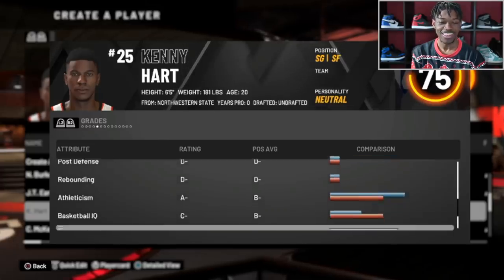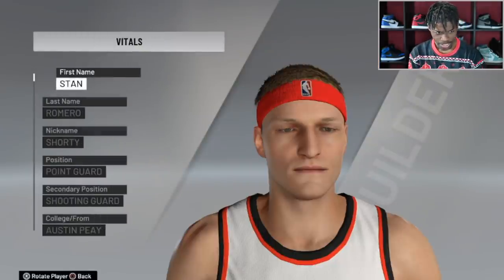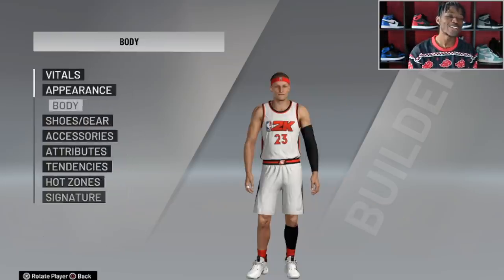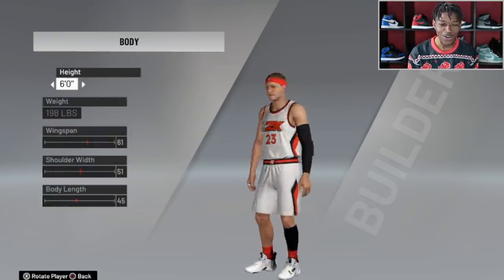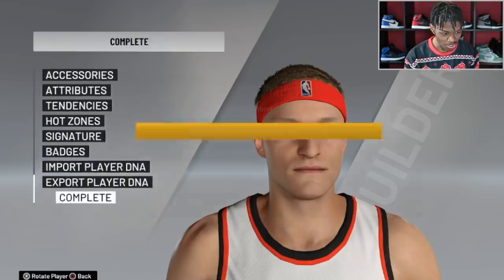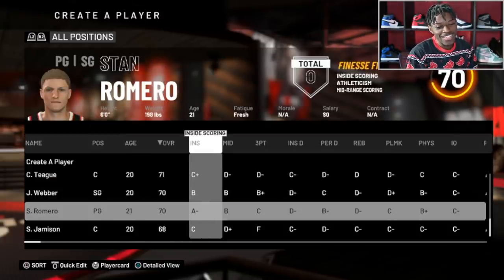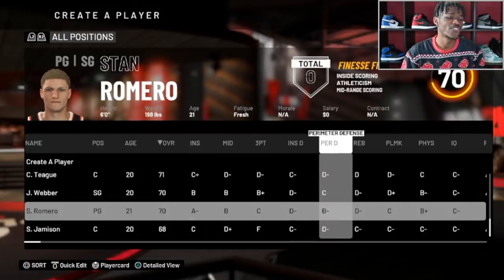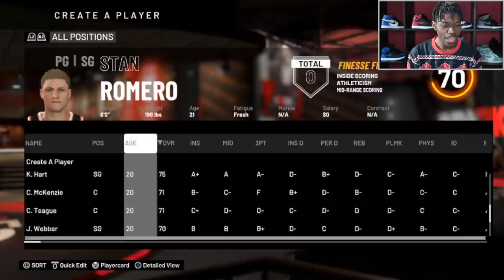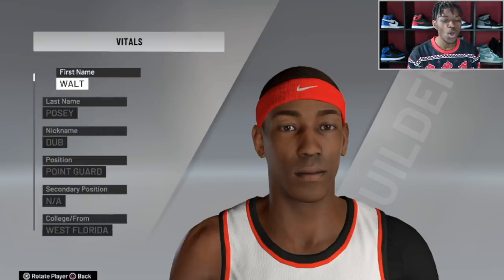Perimeter defense is good, athleticism is great — Kenny Hart just stole my heart. Next guy is Stan Romeo, a point guard nicknamed Shorty. How short? He's six foot, rocking number 23 like Russell Westbrook. Can he play like Westbrook? He ends up being a 70 overall. His finishing is good, his defense is solid. He's going to be the oldest guy on the roster. We got a point guard and a couple of shooting guards — we're starting to put together a full roster.